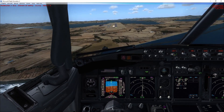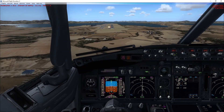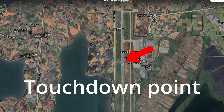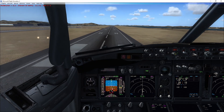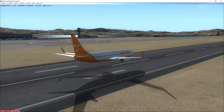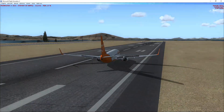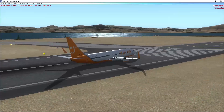Here we are landing on runway 19. The plane touched down on the runway performing a belly landing. They attempted to use reverse thrust, and then the plane suddenly crashed onto the runway.